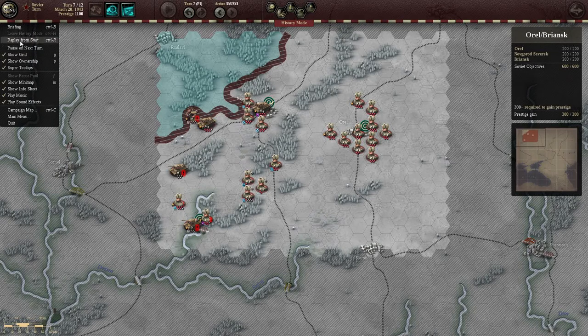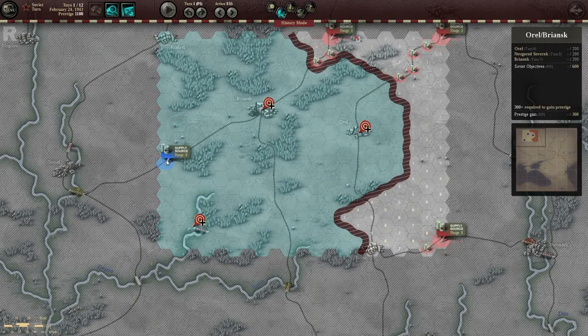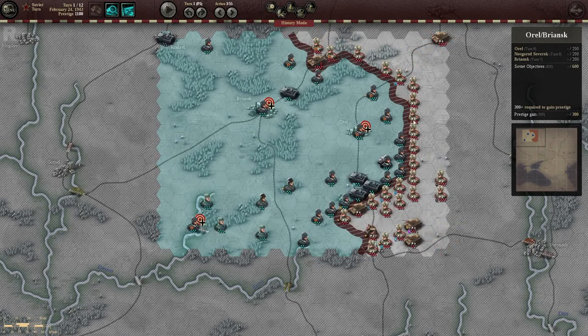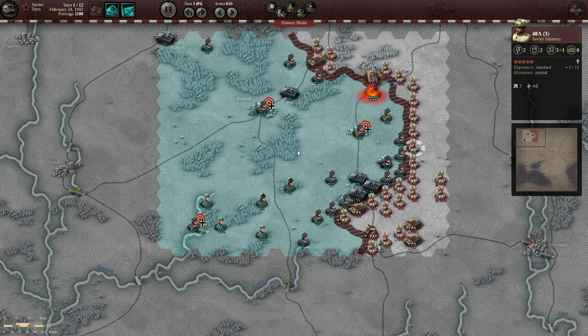Going back to the start, I'm just going to pause it and point out a few very important things. The supply points — there is only one for the Axis, and if you can cut off down here, bringing your forces through here and down here, you will cut them off. The Soviets have supplies along the road; over here unfortunately isn't very good. The Axis do have superior troops, as you see 4-3 attack and defence, compared to the Soviets' 2-2. So this is very much a case of attacking precisely and with intention.